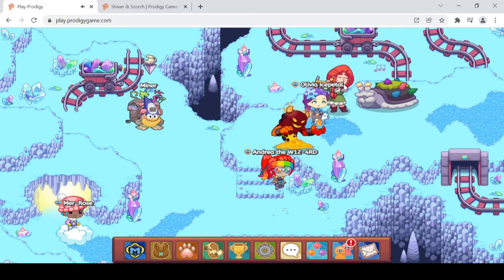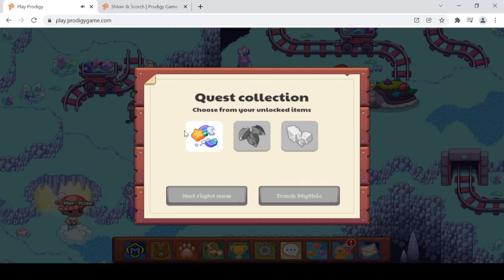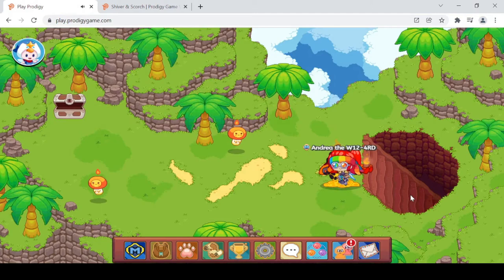We also got some glass powder from a nearby chest. Allah tells us: two creatures accidentally fought over the same toy and tore it in half — sounds a lot like Shiver and Scorch, relating back to Chill and Char. Allah says goodbye and tells us she'll use the clues to locate the epic next time we meet. Now let's track down Shiver and Scorch — starting with the dragon scales in Bonfire Spires.